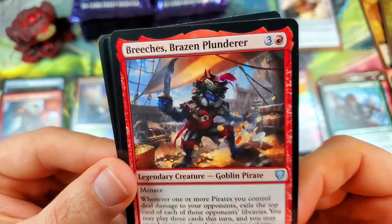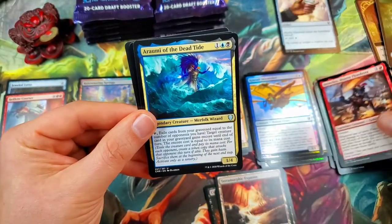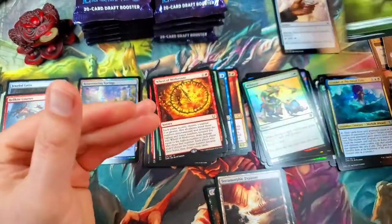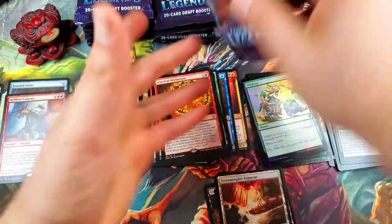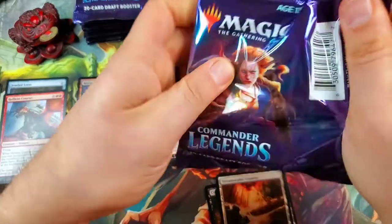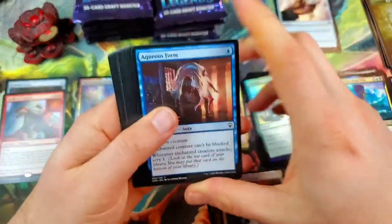Goblin pirate legendary — very cool — along with a Romi of the Dead Tide for our other legendary. And then a foil Wild Size. I think it's really cool that they've included a foil in every pack — kind of like your masters series and not like Modern Horizons, which is what people compare this set to.